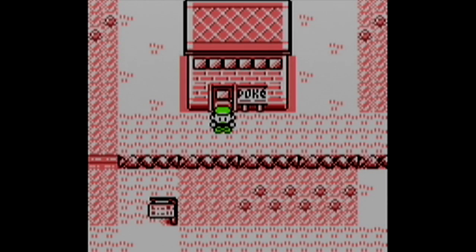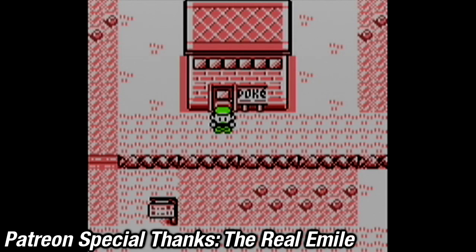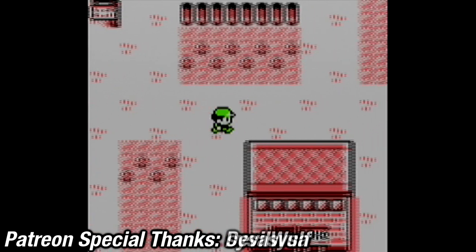With everything in the game complete - Elite Four defeated, Cerulean Cave cleared out, Mewtwo caught - there's only one thing left to do in this game, and that is catch them all. This is going to be a multi-part process, and this video will be pretty much a montage of all that happening.